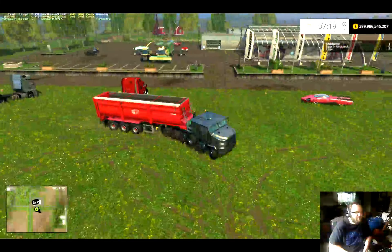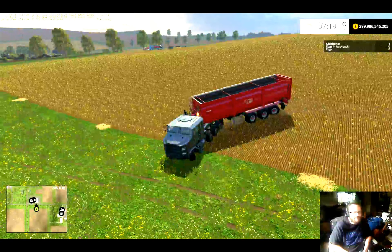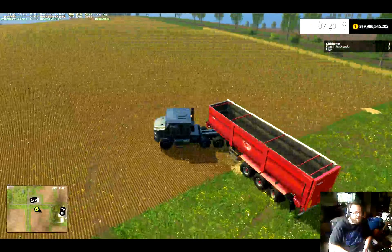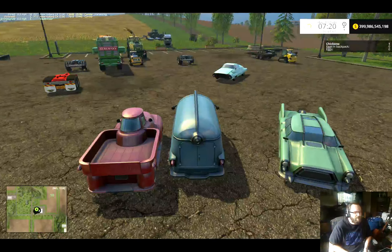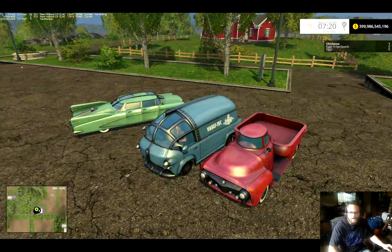If I could just snake in there, that'd be great. The Spin Tires version of this truck is a lot better — the wheels are less dinky, it's got better suspension. But then again, it's Farming Sim — what do you expect? I haven't used this trailer yet, so this is kind of a first time. It's kind of weird but kind of cool.